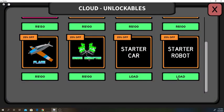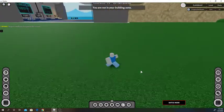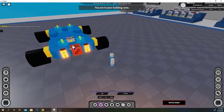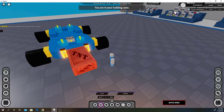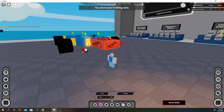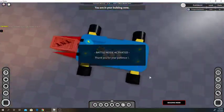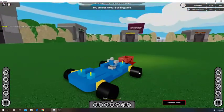We'll go back to the cloud and load a starter car — this is basically just a little thing you can drive around in. You can add stuff to it. Let's say I wanted to go up to somebody and destroy their build and kill them — I'll put a big TNT here to destroy their build and a few spikes, and now I can drive up to them and destroy their build and kill them.